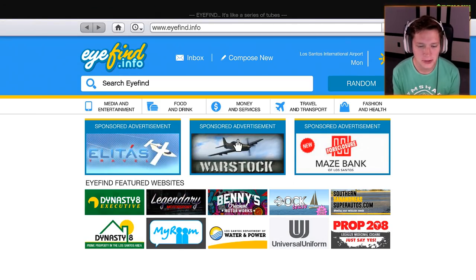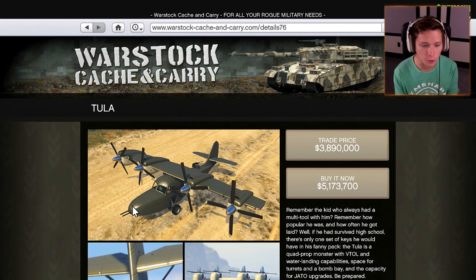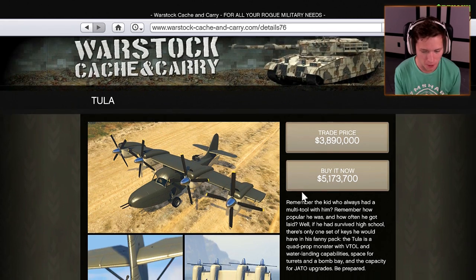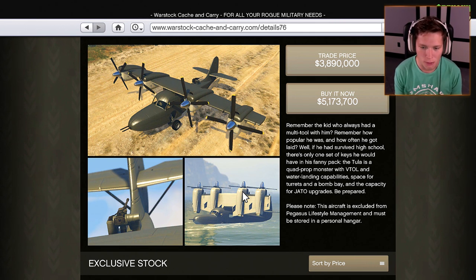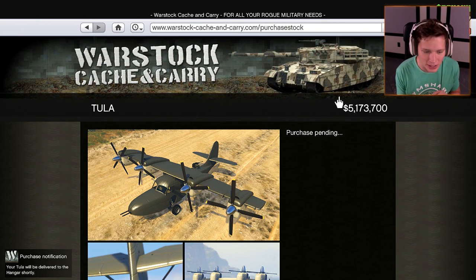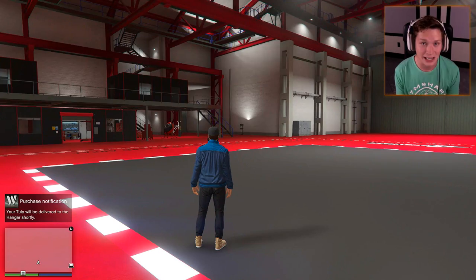For the second one this episode, let's keep the high rolling going — we're going to be going for the Tula. Personally, this is the one I'm most excited for. It's the most expensive plane added to this game — $5.1 million buy-it-now price, absolutely nuts. But this thing has a VTOL mode, so it's a plane that can go to helicopter mode, and I'm pretty sure it's also amphibious. The description: it's a quad-prop monster with VTOL and water landing capabilities, space for turrets, a bomb bay, and capacity for JATO upgrades. Be prepared.